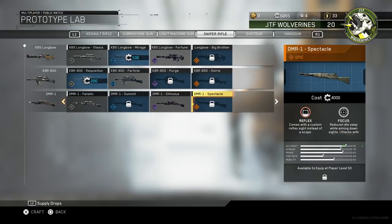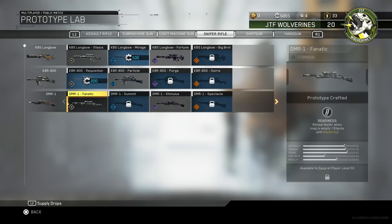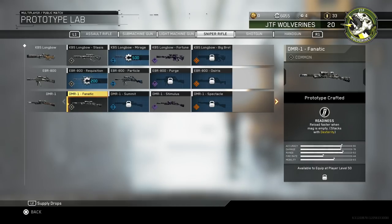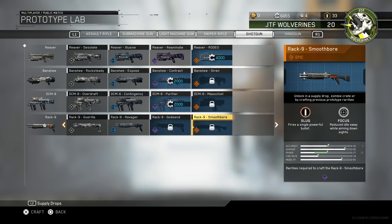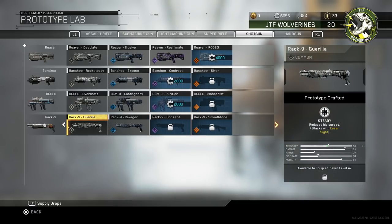I got the DMR1 legendary — comes with a custom reflex sight instead of a scope, that's nice. The only problem is the damage is 78 on this sniper — that's not enough to one-shot anybody. All the other snipers do like 10 more damage and the fire rate isn't much different, and its accuracy is a little lower. The shotguns — I was really hoping for a Rack 9 Godsend so I could get the Smoothbore, which fires a single powerful bullet and doubles the range — that seems amazing — but I don't have the Rack 9 unlocked so I want to hold off.